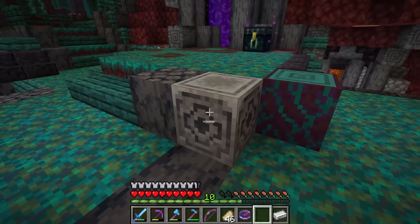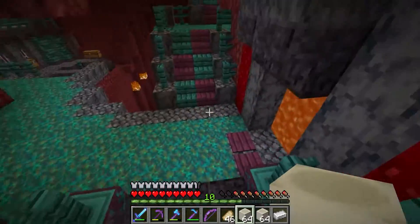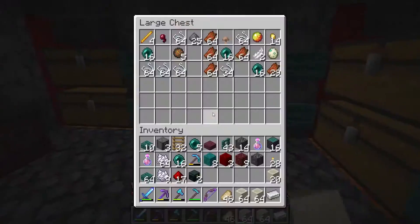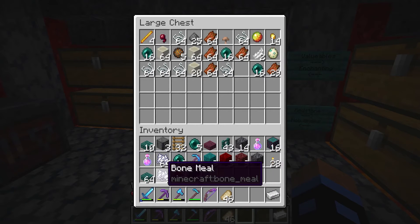And I guess we can chuck this in our ender chest - that'd probably be smart. And we should probably take some of these bones out because we got a lot of bones last episode. I'll just chuck them in there for now.